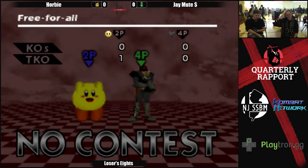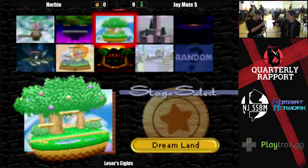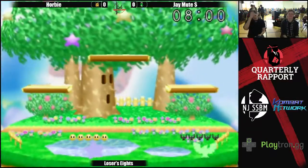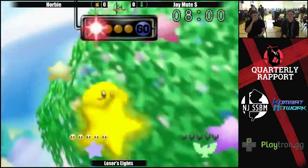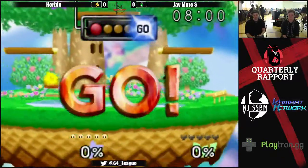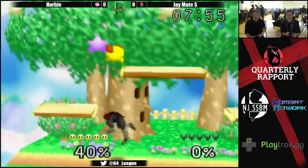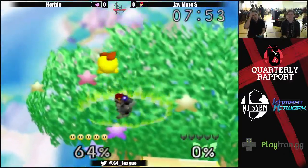Most New York top players either main Falcon or have a strong Falcon secondary. We're jumping right into it — Corby being Yellow Kirby, a classic, and J-Mute on Black Captain Falcon, which is by far the best Falcon skin.